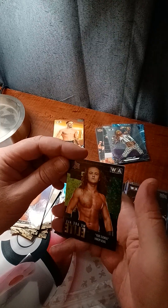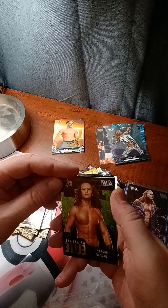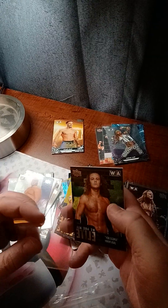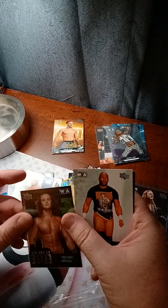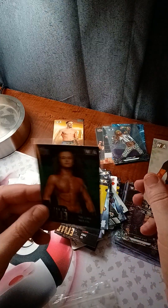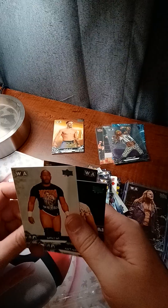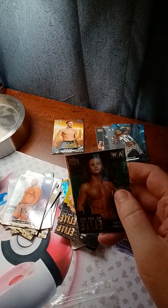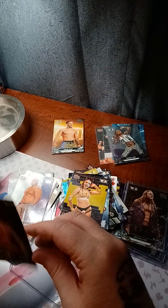We got another hit — a numbered card. Number 67 out of 199, the green 'We Are All AEW' — Jungle Boy. That's kind of cool because Jungle is green, so green with green, jungle — in the jungle. I suppose. I don't know if he goes by Jungle Boy anymore, I think he just goes by Jack Perry. It still says it though, so that's cool. Top load that one.